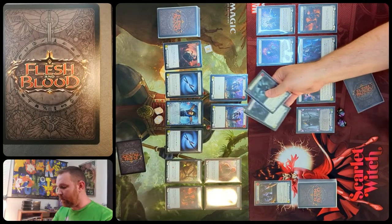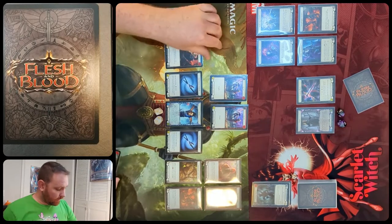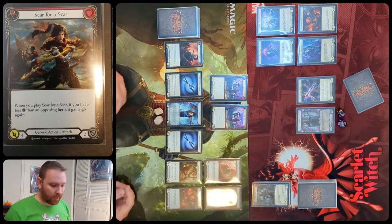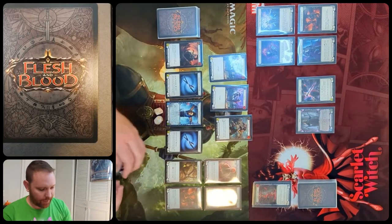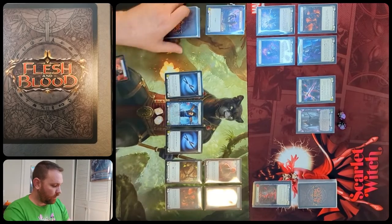With the go again, Katsu can follow up with a red leg tap attacking for four, and Chain's going to block all that with a total of five. Katsu will spend his last resource to attack with a scar for four damage and no go again. Chain will block two of that, taking two and going down to 18.